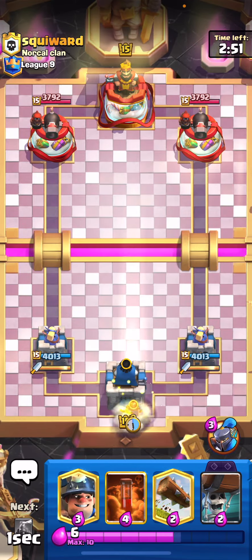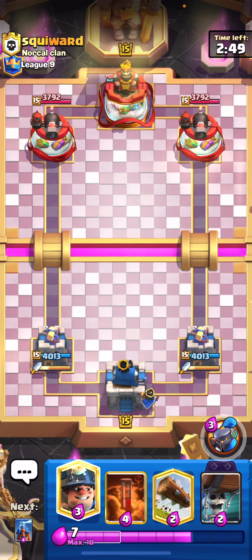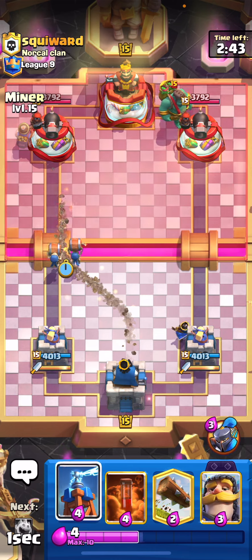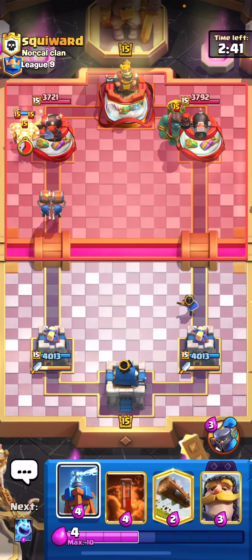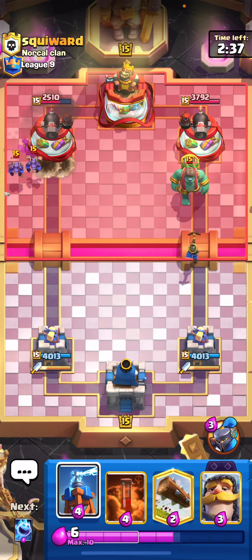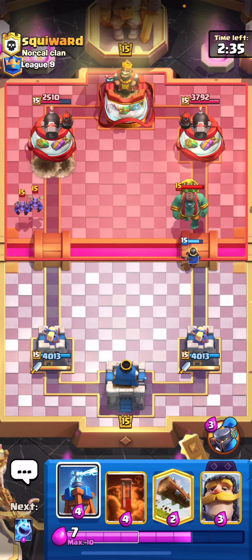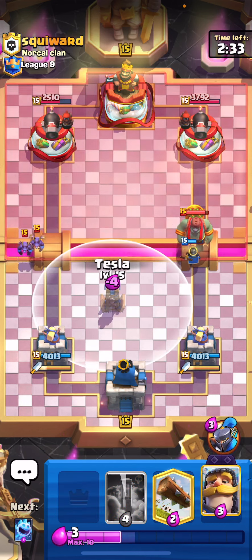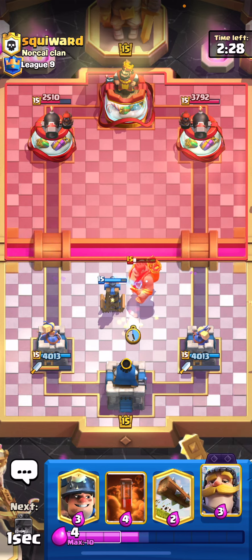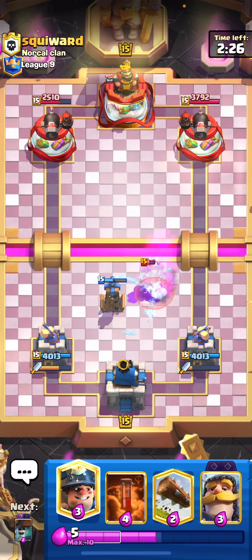All right, what is going on guys, it is Benny and it is official - the number one miner control deck is back in the meta. It was out of the meta for a little while because Dagger Duchess was really quite strong and it countered miner, but with the new balance changes wall breakers are once again viable. This was the number one miner control deck for the longest time. Poison got nerfed but it really doesn't matter too much when you're playing miner poison - it is still a wicked deck.